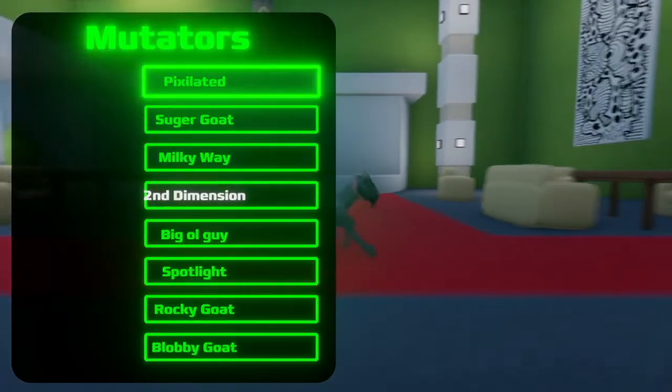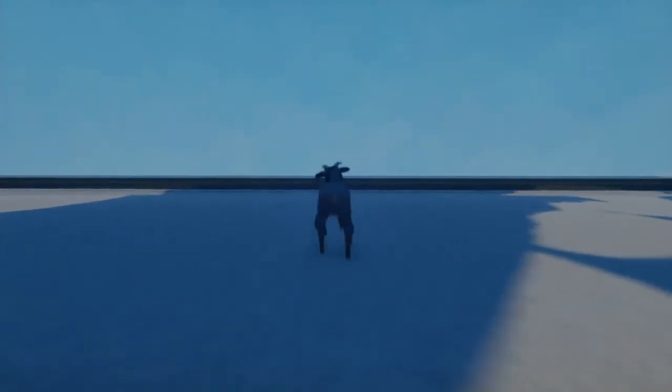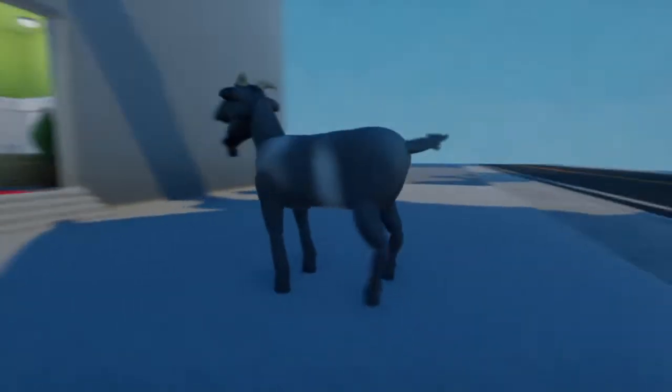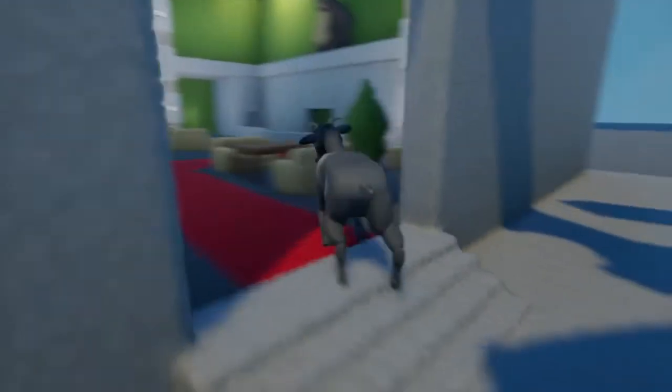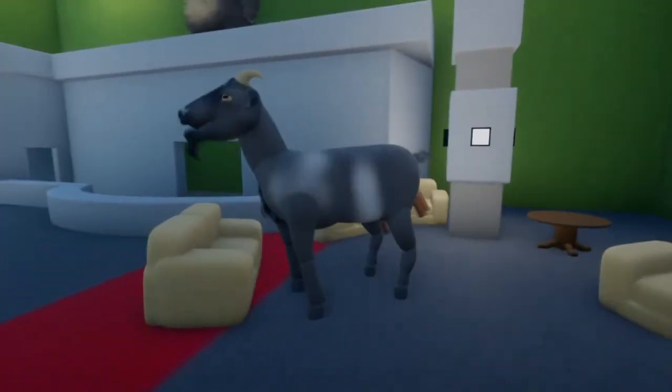Next is Big Ol' Guy. Big Ol' Guy is probably the most glitchy character in the game. It just doubles your size, but whenever you do an animation, it shrinks. So it doesn't work too well and animations glitch it out too. It's very wonky, but, you know, I wanted a Big Ol' Guy, so I did that.